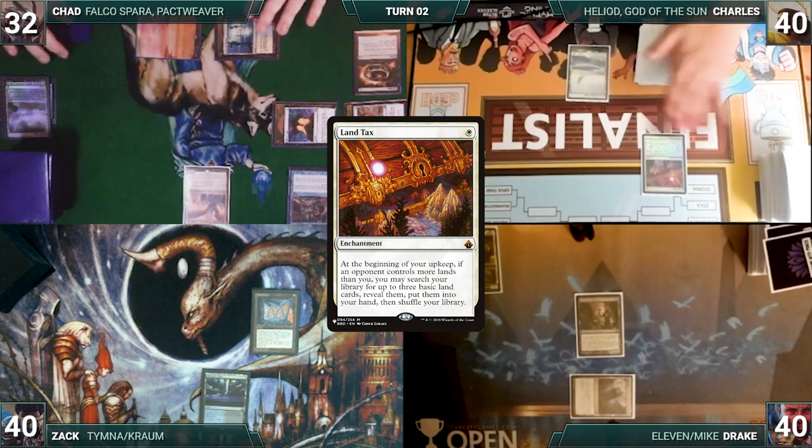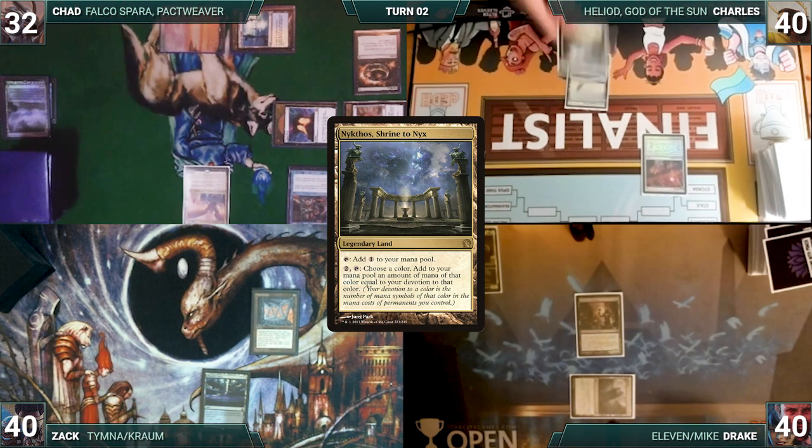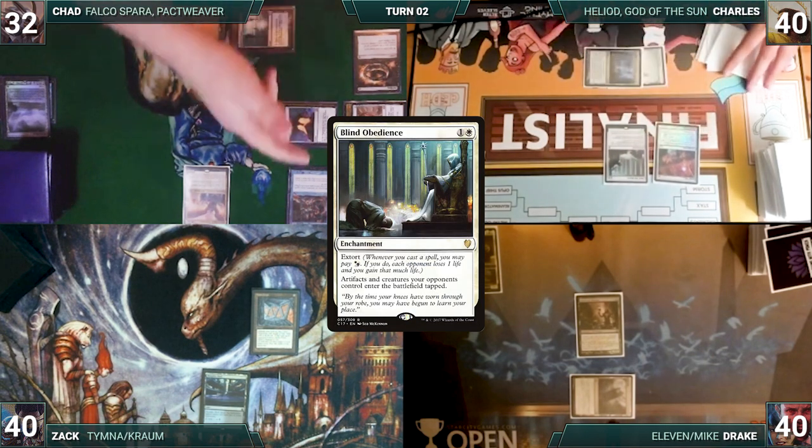During his upkeep, Charles' Land Tax triggers. He fetches up 3 Snow-Covered Plains into his hand. He draws and plays a Nykthos, Shrine to Nyx. He casts Blind Obedience. He passes, discarding to hand size.